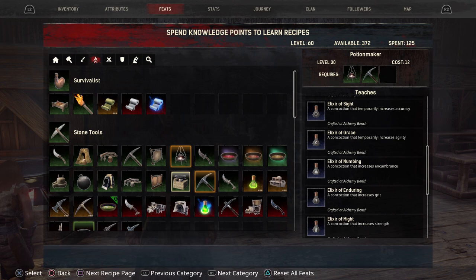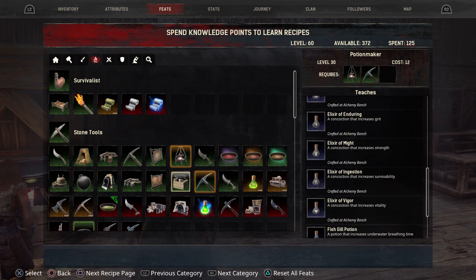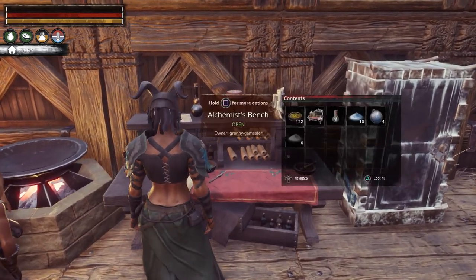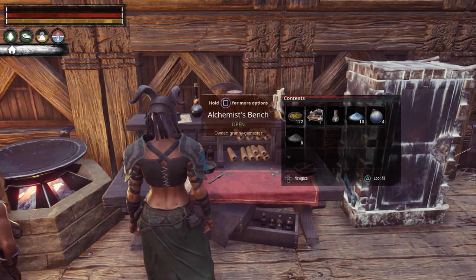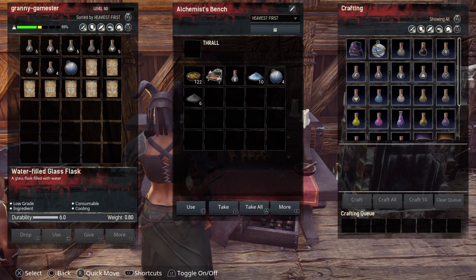So you'll have one for accuracy, agility, encumbrance, grit, strength, survivability, and vitality. Let's go into our alchemist bench. You do not need the improved alchemist bench to do this — they will show up in your regular bench. So here they are.